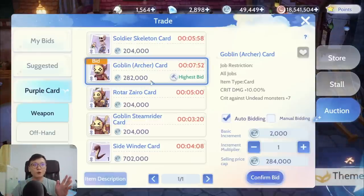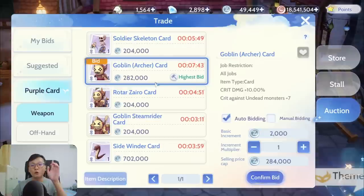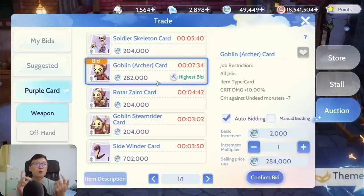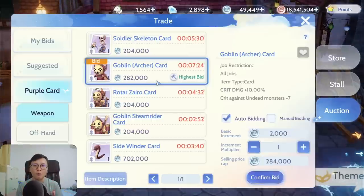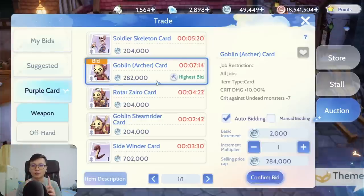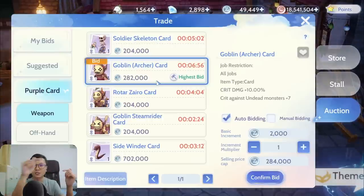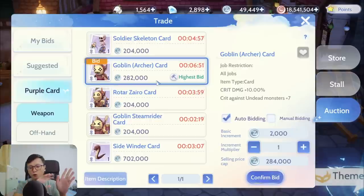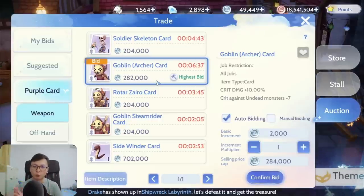What happens is that if you bid a card today for 300k and go back to the black market, you can only sell it for the amount of money you bought it for. And if tomorrow the auction house closes at 400k, you still cannot profit 100k — the system is not stupid. You can only sell it at the price you bought it for at the highest amount. So if I bought it for 300k and tomorrow it goes to 250k, I can only sell it for 250k — it cannot go higher than your purchase price. Don't bother trying; you can't abuse this.